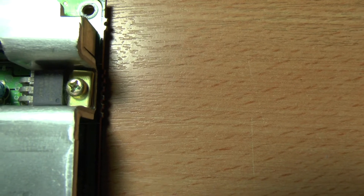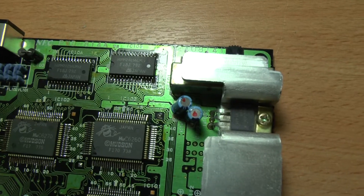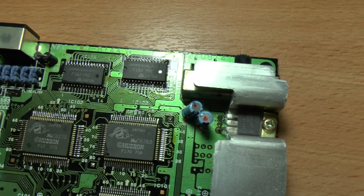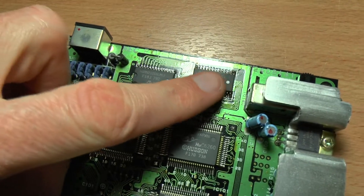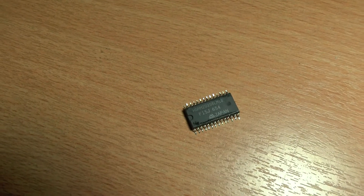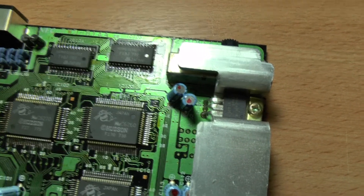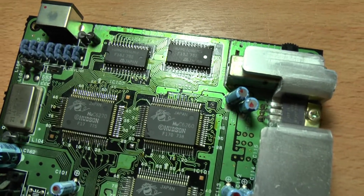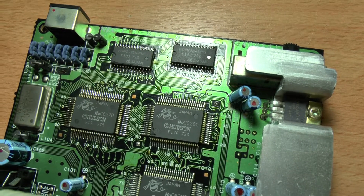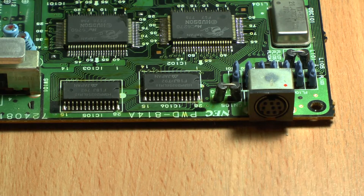I've got the chip here and I've cleanly removed it. I've only taken one off - I'm not going to take both off, I'll just try one and see what it does. I'm going to go for the right one for no other reason than I'm right-handed. I'm going to change that right chip with the one I've taken off the Turbo Graphics. I wanted to do a bit of a dry run, but while doing it on the Turbo Graphics it came off fine - I used a method I'd seen on YouTube and I'll use that same method now.